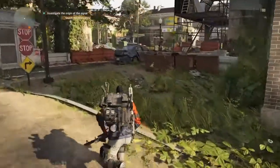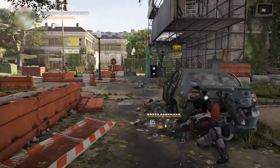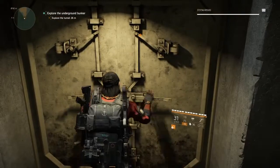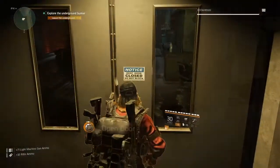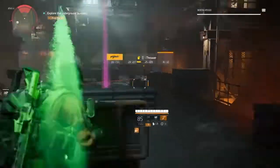Once you're over here, there are some enemies you want to clear out, so go ahead and clear those. Once you've done that, head inside — there is a series of doors as you head down, and you will eventually come to a new group of enemies that you're going to have to take out.